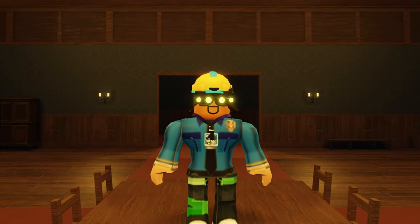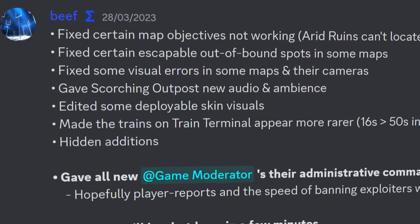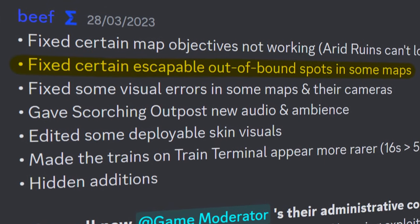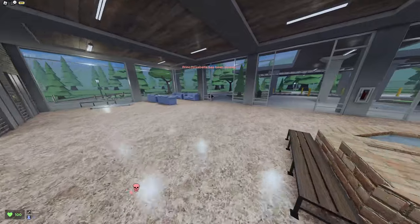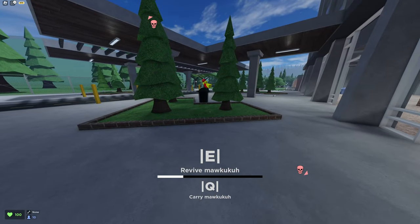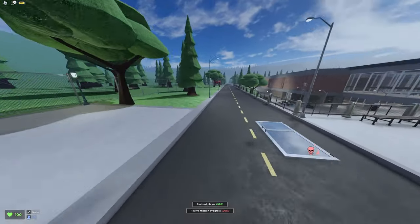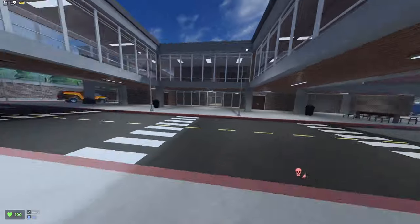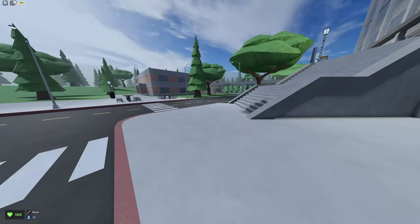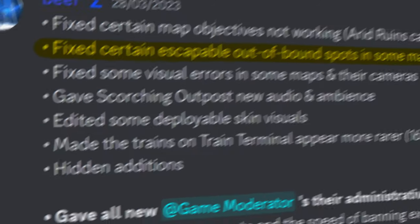There's just no consistency to this at all. Either all of them are blocked or none are. It doesn't make sense to block off these roofs in Station while still being able to go on top of the water towers. Personally, I want all of them to be accessible. Taking a look through evade's update logs, I found: 'Fixed certain escapable out of bound spots in some maps.' I am certain this is what added the invisible barriers, if the developers think these roof spots count as out of bounds. Personally, I don't think they do, because you could legitimately tramp up there and nexus spots could still teleport to you, so it doesn't seem like it's out of bounds.